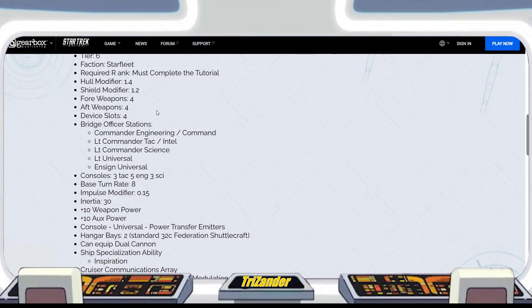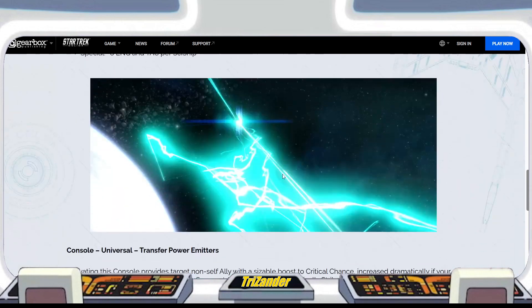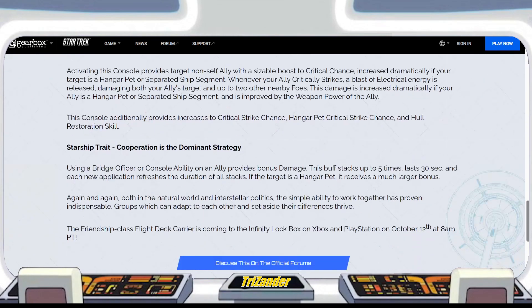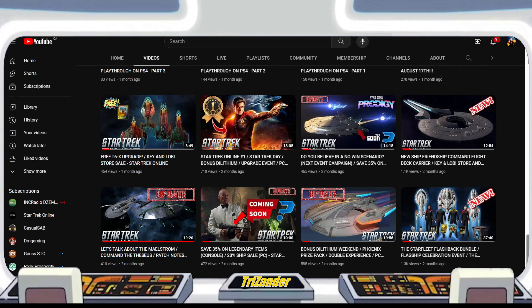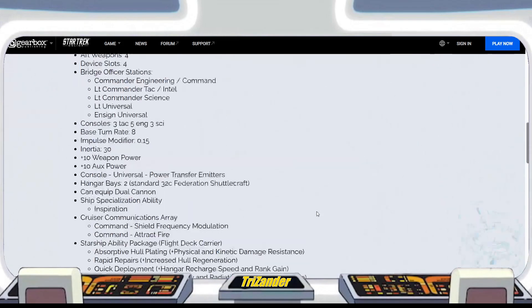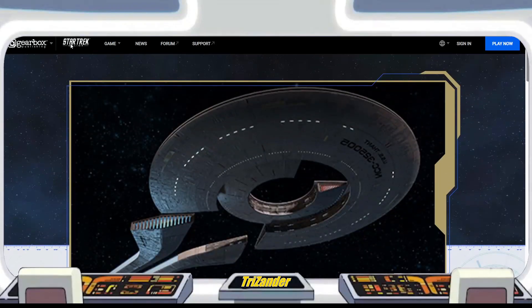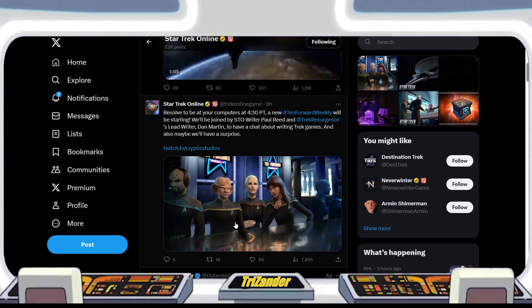The weapon layout is four fore and four aft, with consoles at three tactical, five engineering, and three science. We've already gone over all of this in a prior video — we'll link that below so captains can check it out. But the main purpose of this video is something else entirely.